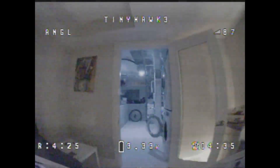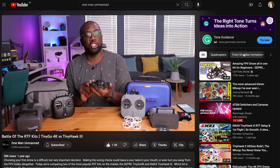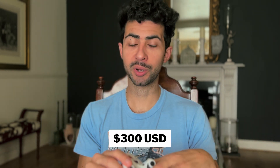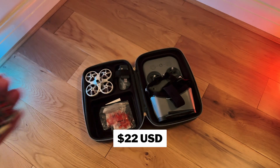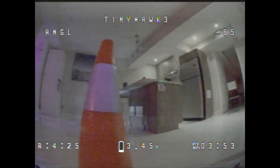Some of the popular starter drones are the Tiny Hawk S Freestyle, Beta FPV Cetus, and the GEPRC Tiny Go 4K. I'll link a video to a friend of mine, Thomas, who owns the One Man Unmanned YouTube channel, where he's already done a comparison with these drones to help you make your decision. The one I went with was the Emax Tiny Hawk Freestyle 3, and the whole kit set me back around 300 US dollars. The only extra thing I purchased was some more batteries — about five of them set me back around 22 US dollars.